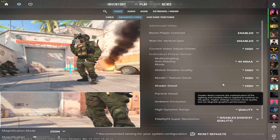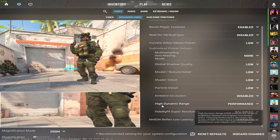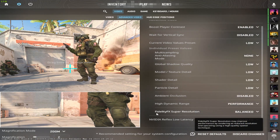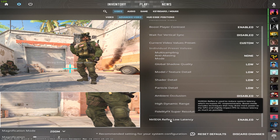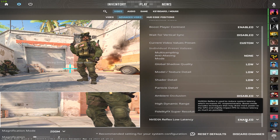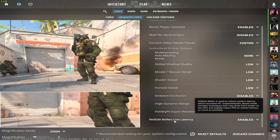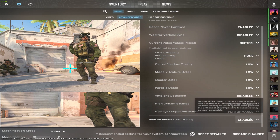Then go to Advanced Video Settings. These are all set to high by default. Go through and choose Low for all options. At the bottom, set the dynamic contrast to Performance — never choose Quality, always choose Performance. Also set the FidelityFX Super Resolution to Performance. You can also disable NVIDIA Reflex Low Latency — it reduces input latency, but if you just want to enjoy the game, just disable it.